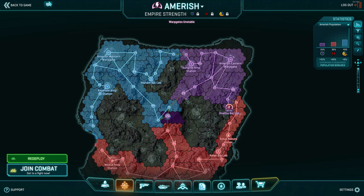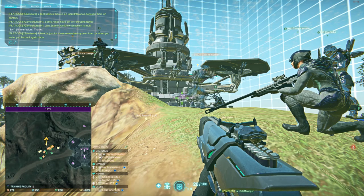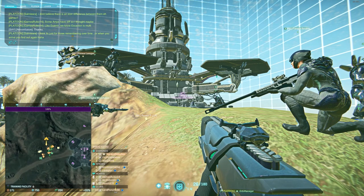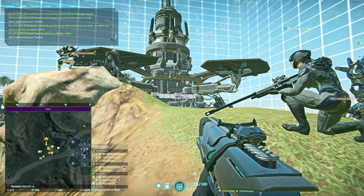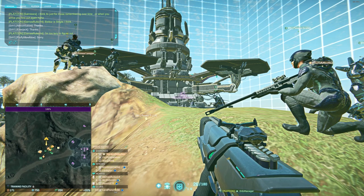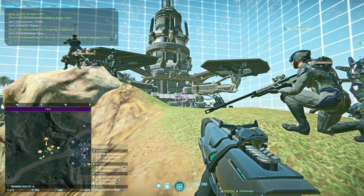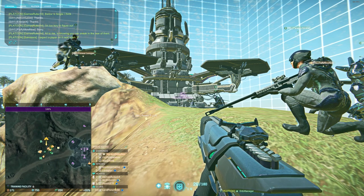If you're interested in specifically how to capture single-point amp stations — the very specific maneuver required to get inside with your entire platoon — we'll go over that strategy in a future training session on battle maneuvers. For tonight we're just talking map strategy. Amp stations are good to go — you should be completely fine to tackle an amp station with your platoon, no problem.